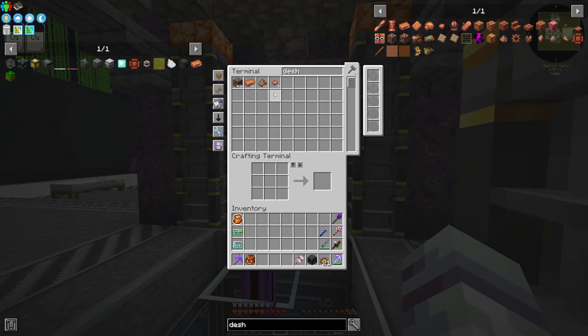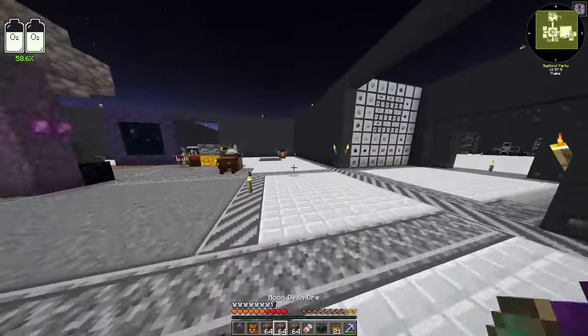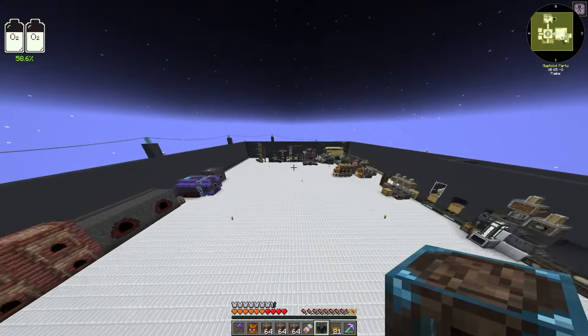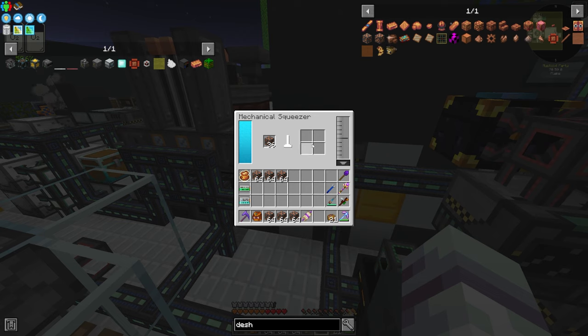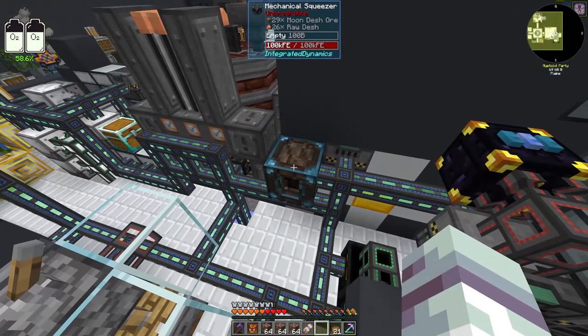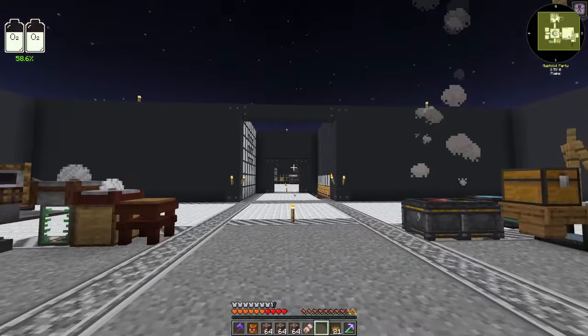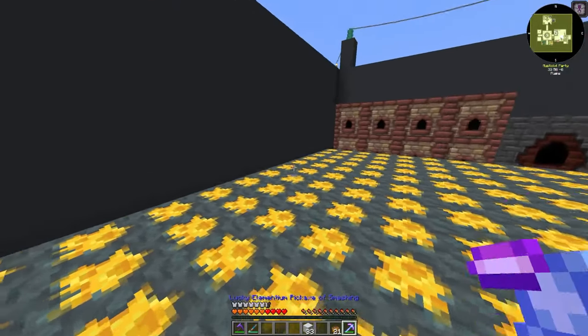Let's head back to our base and see how much this dash will give us. I'll throw it into the enemy system so we can count it - that is 420 dash ore, and we have 66 dash dust already. Let's see how much we get with our Mechanical Squeezer. I'll place this down somewhere with power. The first ore gave 4, the second time we got 5. This is going to pump up a lot of dash immediately. I'll get a drawer on top of that and see how much we get from all 420.